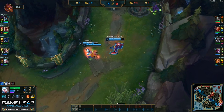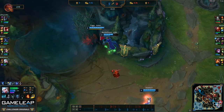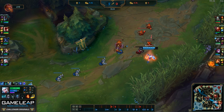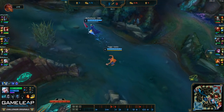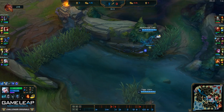Lee Sin shows up to harass even more. We don't end up getting a kill there, but we force them back again. The wave is now in an awful spot — it's getting closer and closer to their turret. Ezreal can do a really nice freeze here. Meanwhile, I'm free to roam around the map with Lee Sin, helping secure more vision and more jungle pressure.